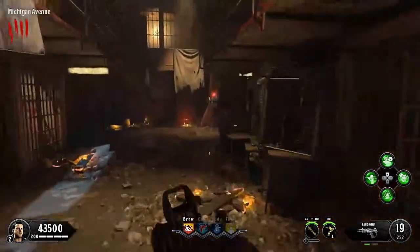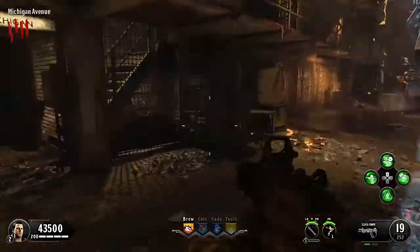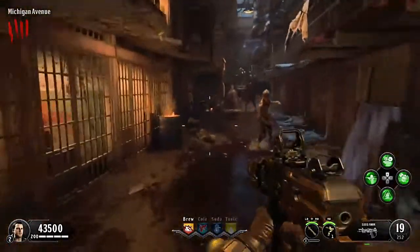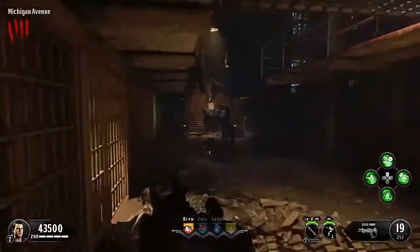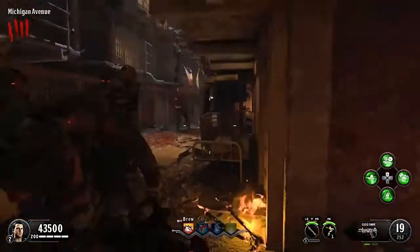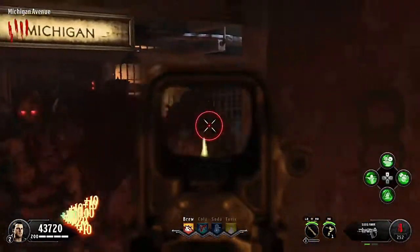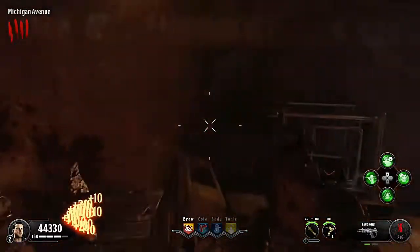We can't get into the Warden's Office yet because the second power switch hasn't been turned on. Yes — there are two power switches in this game. The Warden enemy is here wanting an autograph — he's got the pen right here. The other power switch should still be off.